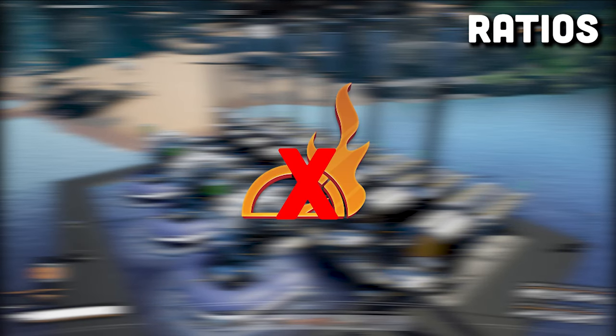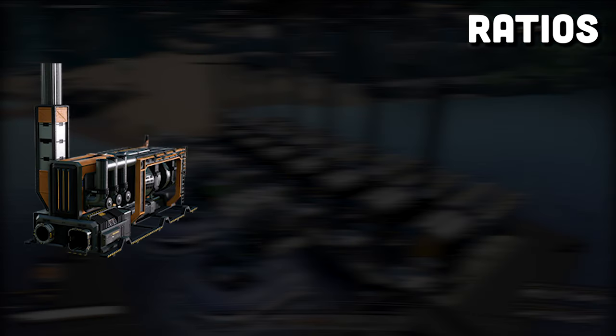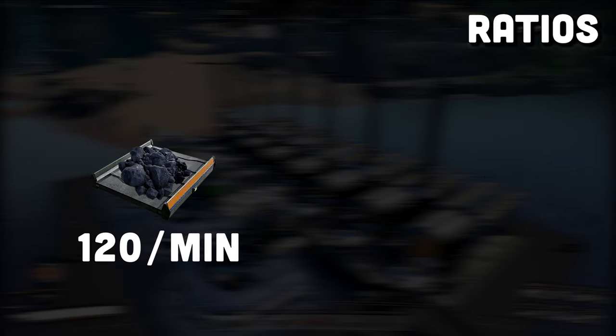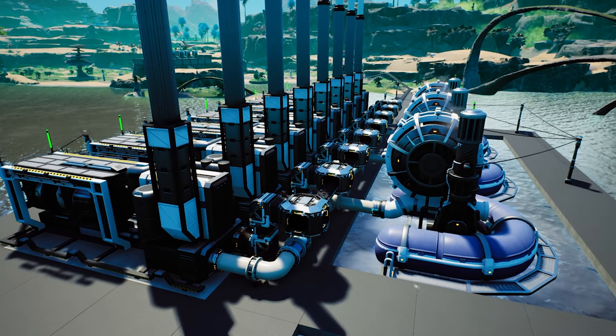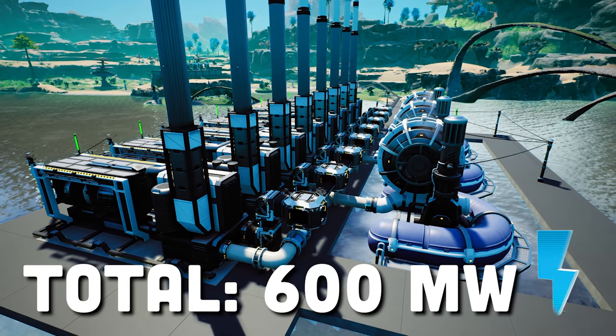This setup does not utilize overclocking. A single coal generator takes 15 coal per minute and 45 cubic meters per minute of water to produce 75 megawatts of power. If we provide a full mark 2 belt of coal at 120 coal per minute, we can provide enough coal for eight coal generators. Eight coal generators will also need a total of 360 cubic meters of water per minute, but once fed the correct amount of resources they will provide a total of 600 megawatts of power.